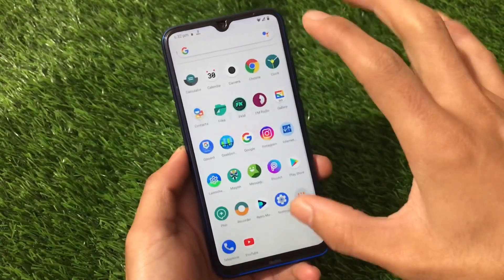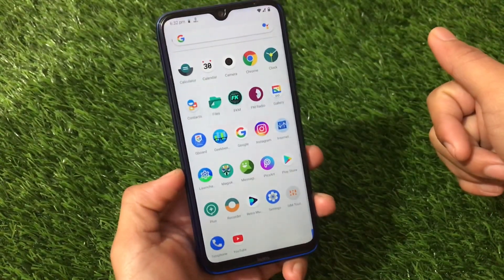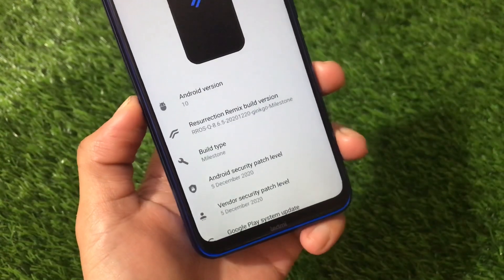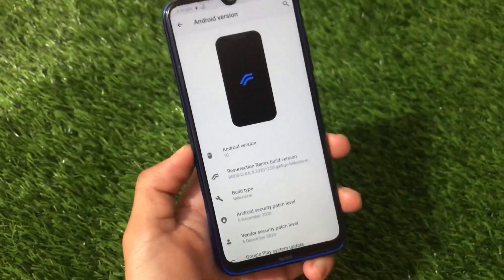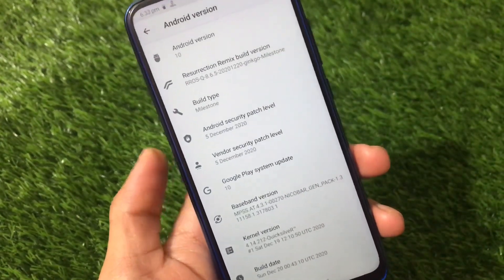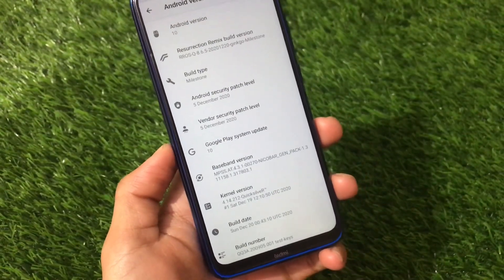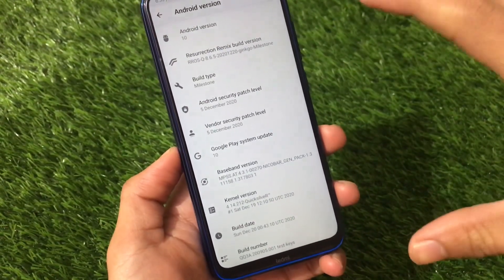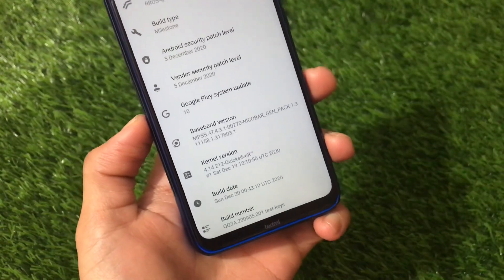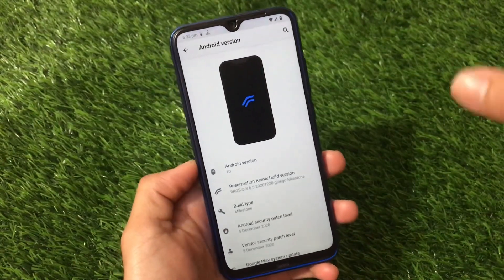This is the Redmi Note 8's latest version v8.6.5 unofficial build, based on Android 10 — Resurrection Remix Q 8.6.5 Kingo milestone. It has the latest December security patch; security badge is December, vendor is also fifth of December. If you use the official version you'll see some slightly different things. This unofficial build has the QuickSilver kernel, whereas the official one has the search kernel, and a few other small differences.